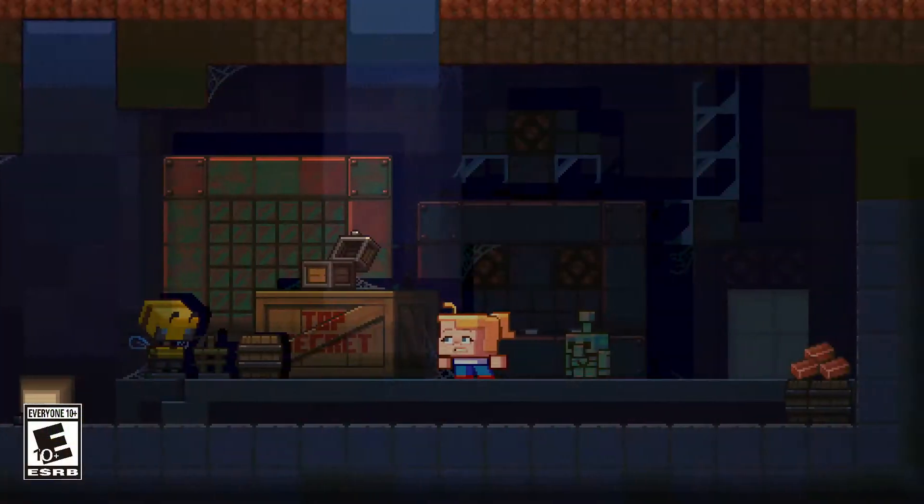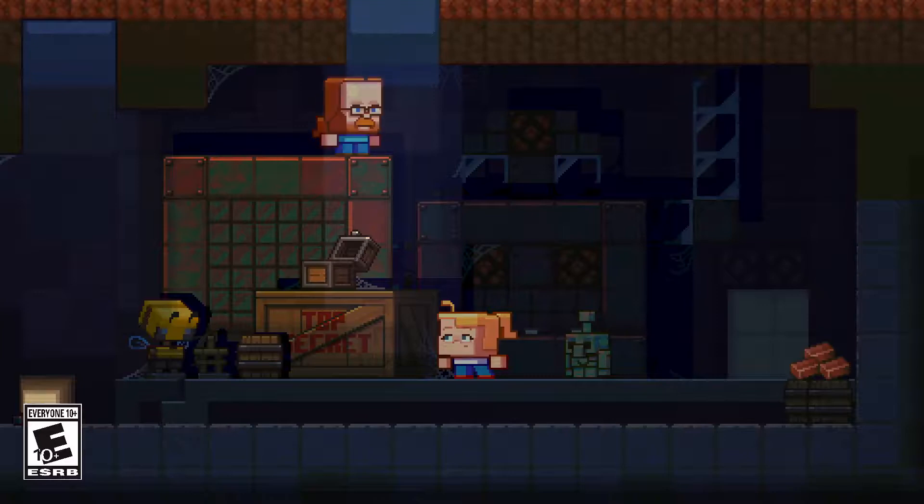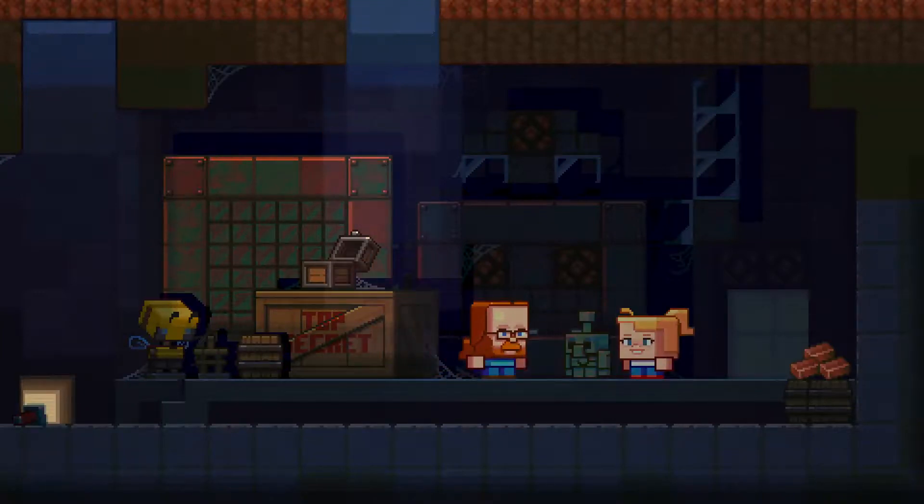Mob number three: the Copper Golem. This is a tiny little dude, probably as short as a block. As a golem it is completely made up of copper, and like the other copper structures it can oxidize, which will completely freeze the mob into a statue.